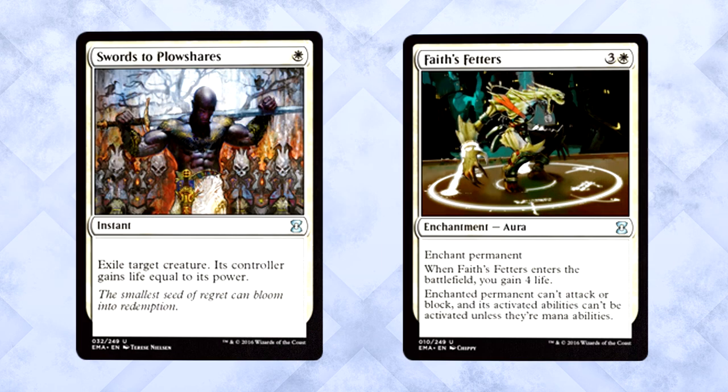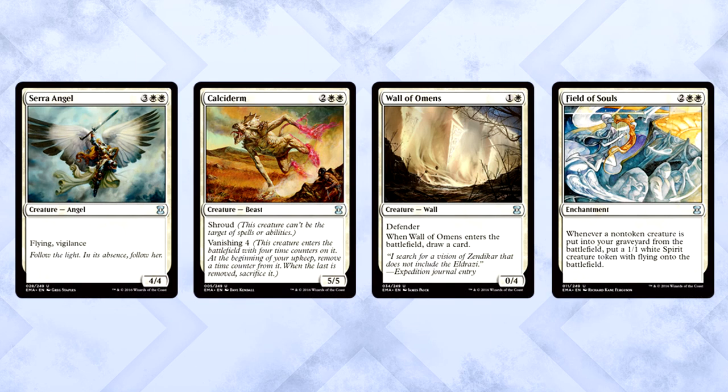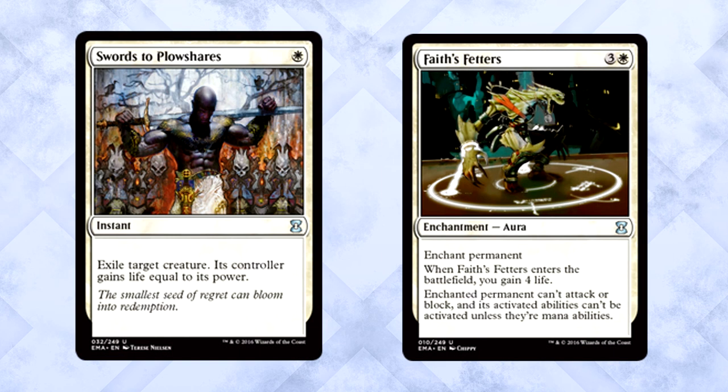As for white uncommons, there are so many options. The rarity is pretty deep, but it's clear that Swords to Plowshares and Faith's Fetters are simply the best. Seraph Angel and Chalcedony are fantastic beaters. Wall of Omens is a decent two-for-one. Field of Souls is great in certain decks, but Swords to Plowshares and Faith's Fetters are the cream of the crop. One is super cheap and instant speed; the other gains you life and locks down a creature permanently, even its non-mana abilities.